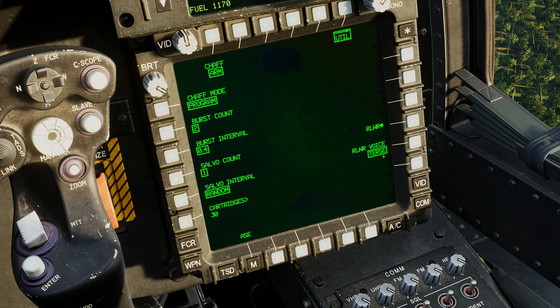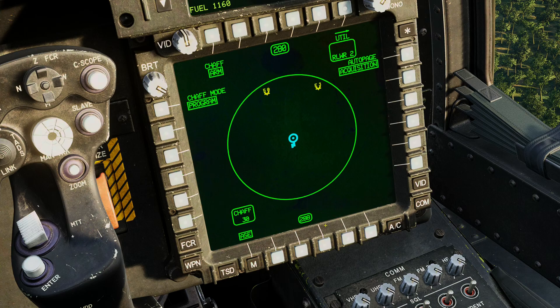If you put it into terse it will only announce the type the first time it calls it out — so for example 'SA-6 searching', and then subsequent callouts will just be 'radar tracking' or 'radar launch'. We'll keep it in normal for now so we get the full callouts. And then you've got the power switch for RLWR — you can power it off and on. Back on the ASE page, you also have aircraft heading at the bottom and at the top, and remaining chaff at the bottom left.